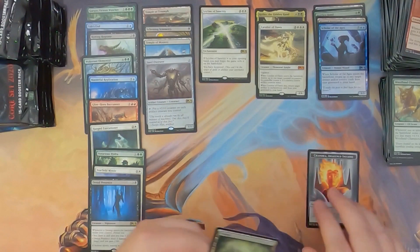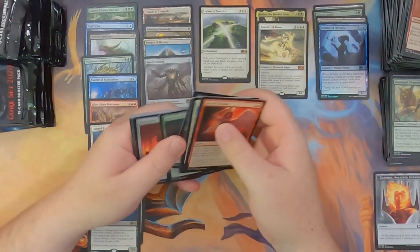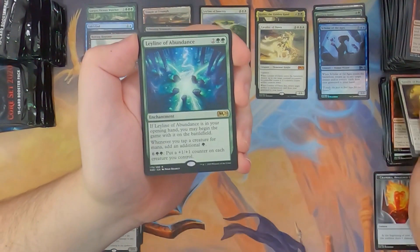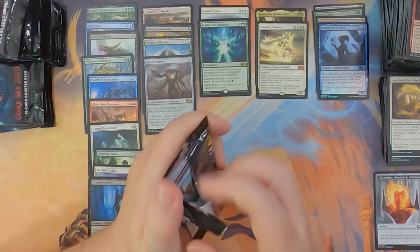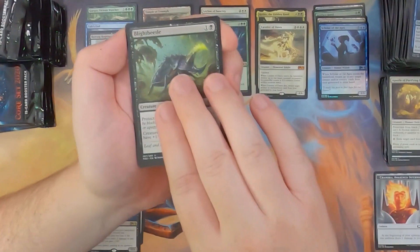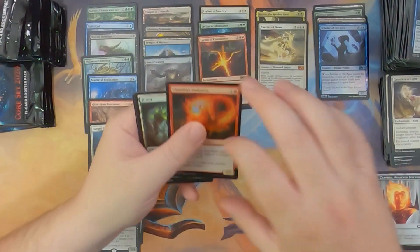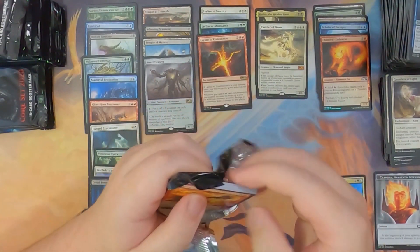Another foil Scholar of the Ages. There's a sweet Chandra token — we need to pull a Chandra so I can build a deck and put these emblems to good use. I've got a bunch of emblems and I want to use them — haha, take this emblem, take a damage every upkeep! Loaming Shaman, Rapacious Dragon, Apostle of Purifying Light, and Ley Line of Abundance — seeing a lot of play now because there are a lot of creatures that make mana in standard. Blight Beetle, Gauntlets of Light, Risen Reef — our first uncommon worth over a dollar! Ley Line of Combustion — two ley lines back to back — and a foil Chandra's Embercat. That's not the foil Chandra we want. It might be the foil Chandra we deserve, but not the one we want.